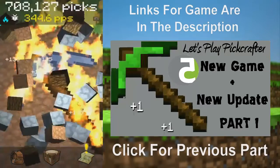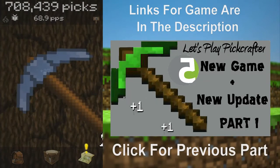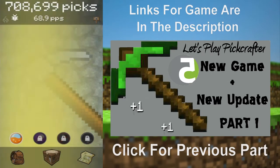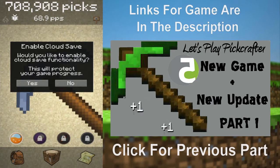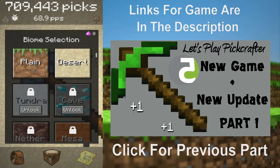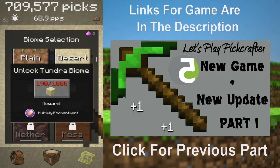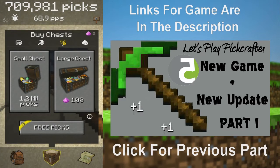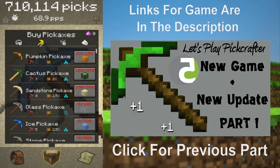It's always nice to see new things. Let's check out the desert. We have 190 sandstone out of 1000, which is a good thing we opened those chests because that's where you'd get most of it from.